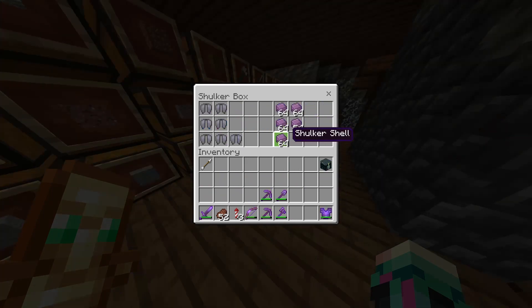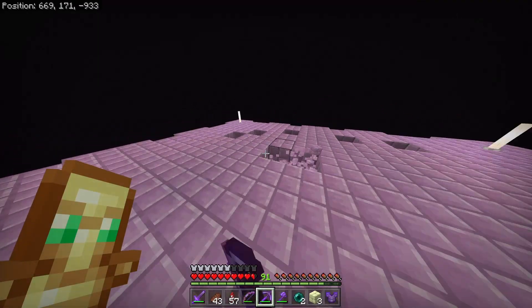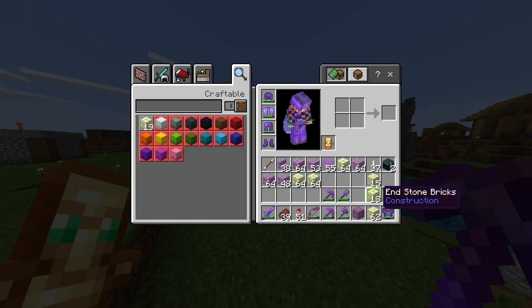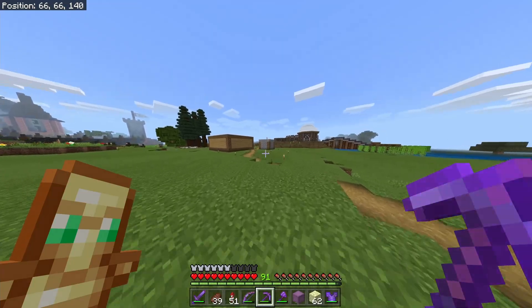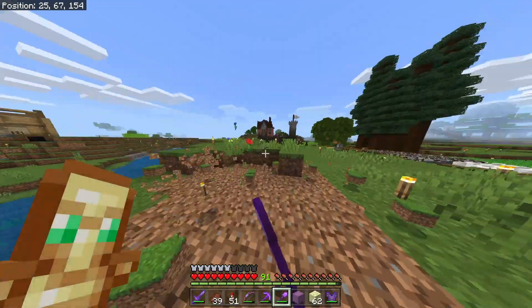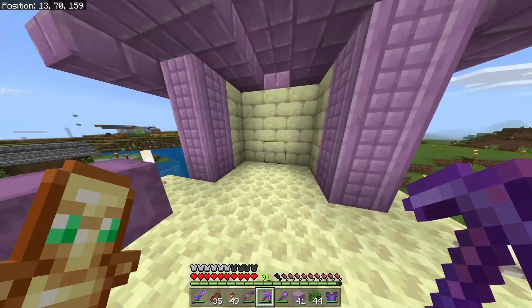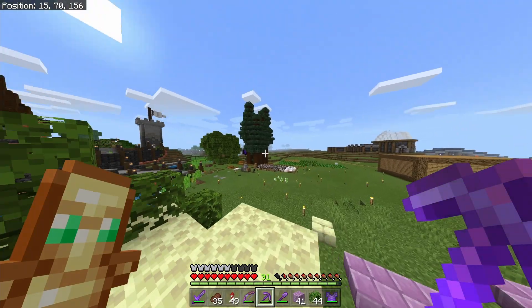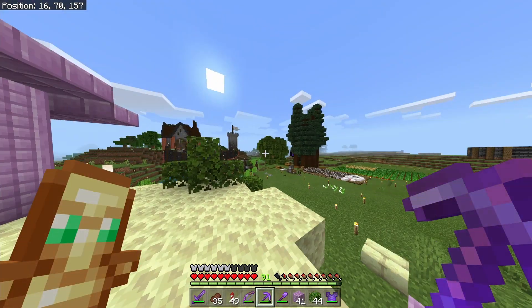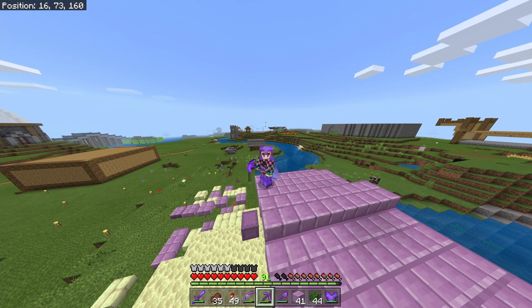Now that I've got everything sorted, I need to start actually making the shop to sell these items, so I need to break down a lot of this end city. I think I'm gonna build the shop right on this hill — and right here is the beginning of the build. I'll have some barrels right here filled with crafted shulker boxes, and I'm gonna build another island where I'll sell the elytra — it'll probably be a mini version of the ship at end cities.